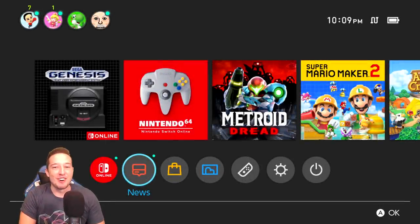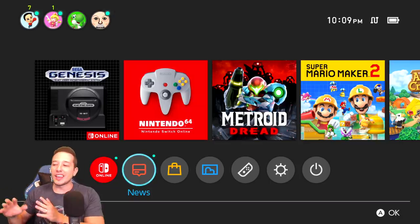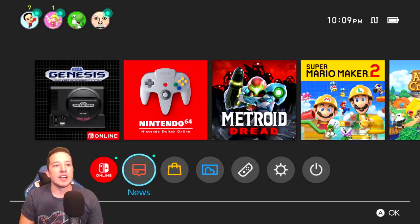Hello, my friends, and welcome back to another video. As you can tell by the timer in the upper right-hand corner, it is 10:09 — the Nintendo Switch Online Expansion Pack just released. I went ahead and purchased it, downloaded the N64 and Sega Genesis, and figured with how hot-button a topic this has been — a lot of people are against the Expansion Pack — we'd take a deep look and see if it's worth the money or not. Let's check it out.